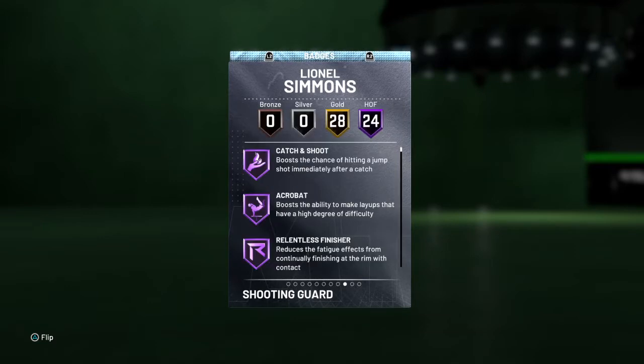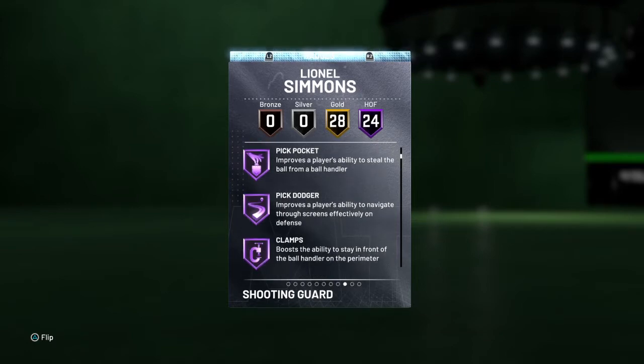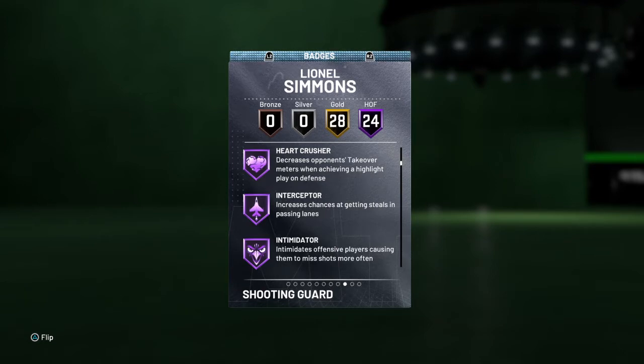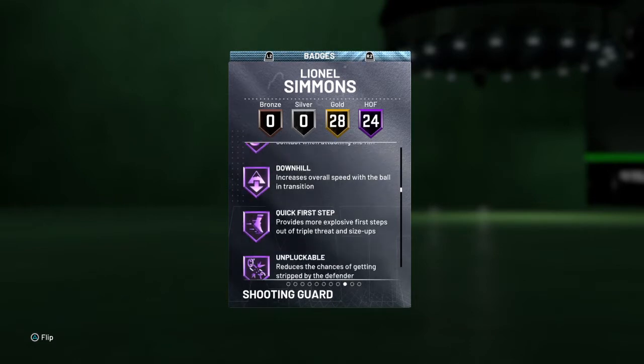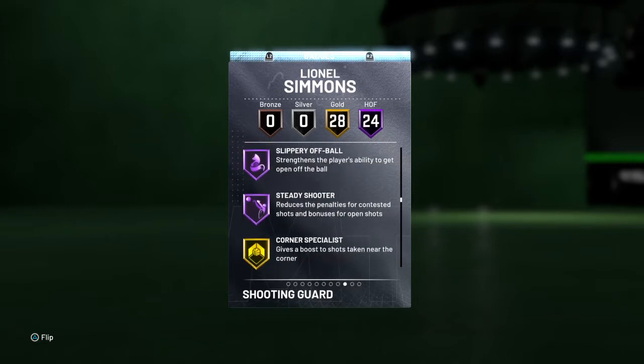We got 24 Hall of Fame badges: catch and shoot, acrobat, relentless finisher — he has most of the finishers — pick pocket, pick dodger, clamps, heart crusher, interceptor, intimidator, off ball, pest, pogo stick, tireless defender, trapper, fancy footwork, showtime, downhill, quick first step, unpluckable, hot start, slippery off ball, and steady shooter.